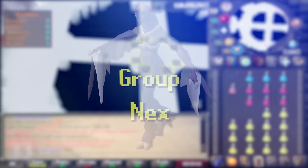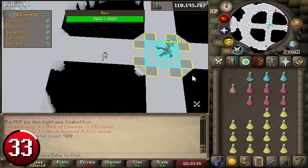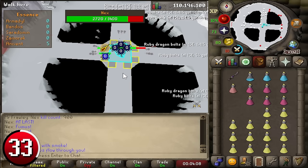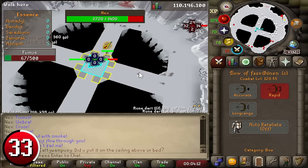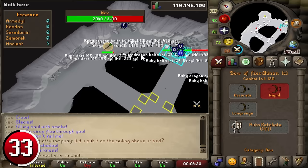Nex with a team: doing Nex with a decent team can make you 13 million GP per hour. This profit rate assumes 10 kills per hour in a 5-man team; a reasonably efficient 5-man team can kill 11 Nex per hour. The average unique drop rate is 1 per 43.23 kills. It is highly recommended to use thralls when fighting Nex as they offer a sizable increase in DPS. Under the assumption that all 5 players contribute equally, for the 4 players each with 20% contribution the unique drop rate is 1 in 215. For the player with MVP bonus at 22% contribution, the rate is 1 in 210.78. The chance of at least one player receiving a unique per kill is 1 in 43.23.